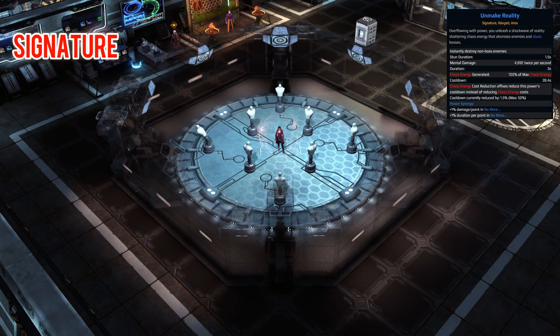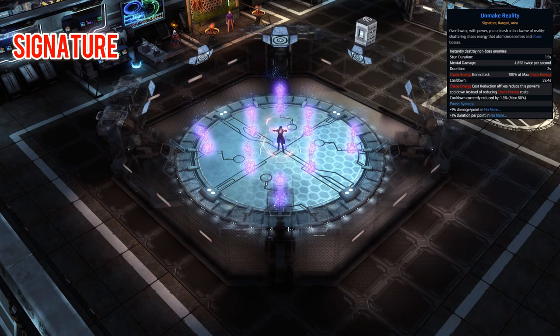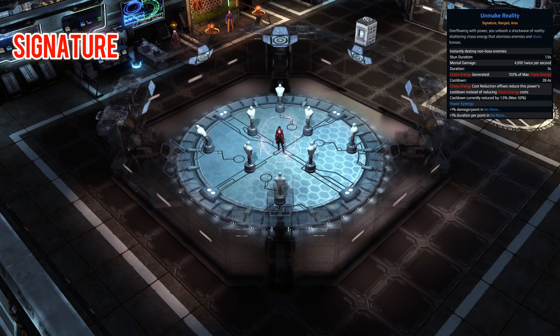For the signature we have a skill called Unmake Reality, and this really is pretty awesome. It will instantly destroy non-boss enemies up to elites — so blue and yellow enemies are completely taken out straight away, which is amazing. It will stun bosses and it does a mental damage dot for 3 seconds. It also regenerates 100% of your chaos energy, so once you've cast this you'll be getting a lot more damage afterwards because all your skills will be buffed. And with spirit reduction effects you can reduce the cooldown all the way down to 20 seconds, which is very helpful since you can instantly destroy trash with it.